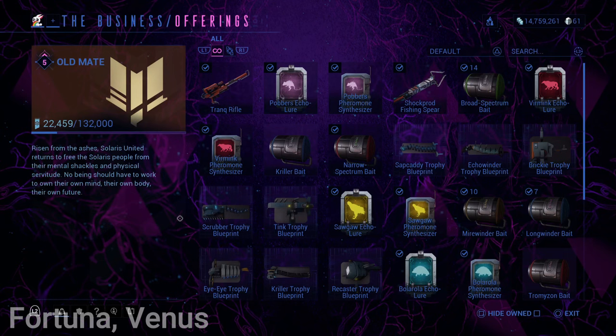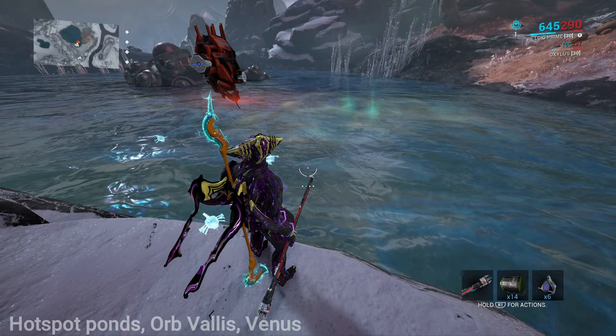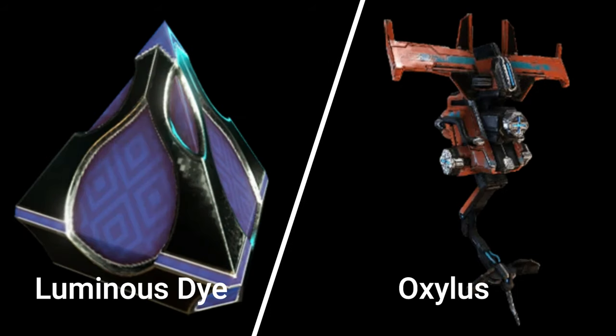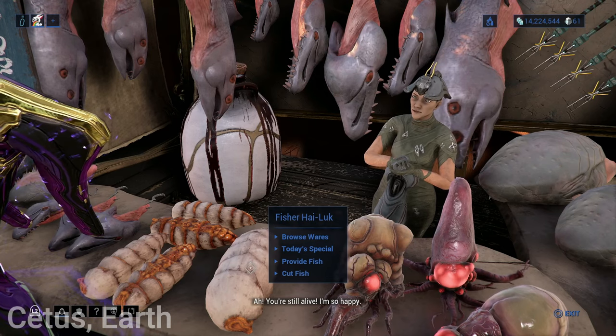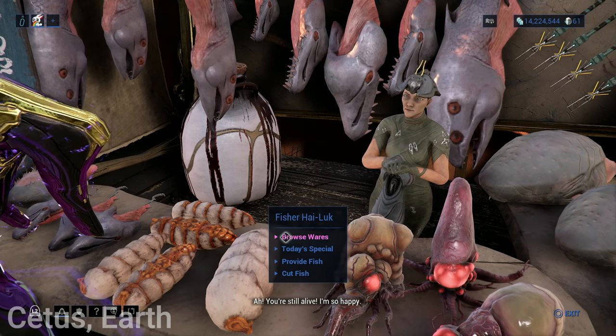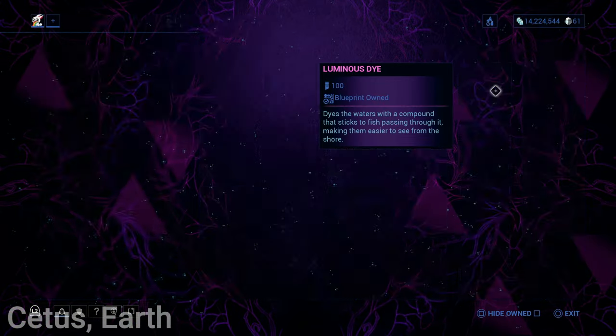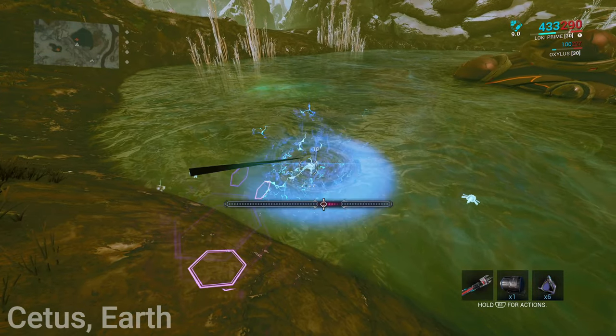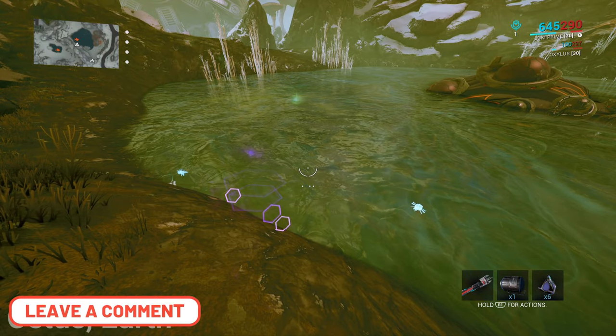Tromuzon bait is not required but suggested. Tromuzon fish will spawn without bait, though the bait gives a higher spawn chance. There are also two suggested items to make fishing easier: illuminating the fish using either a dye or a companion. The dye is called Luminous Dye, bought in Cetus on Earth from Fisher Hai-Luk for 100 standings each. Luminous Dye will illuminate the fish, making them easier to see. It is timed and will run out, so make sure to buy extra.